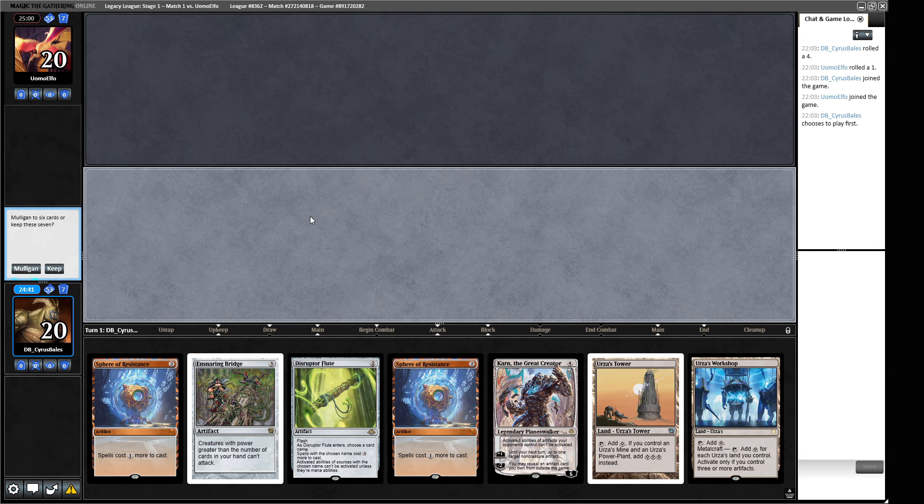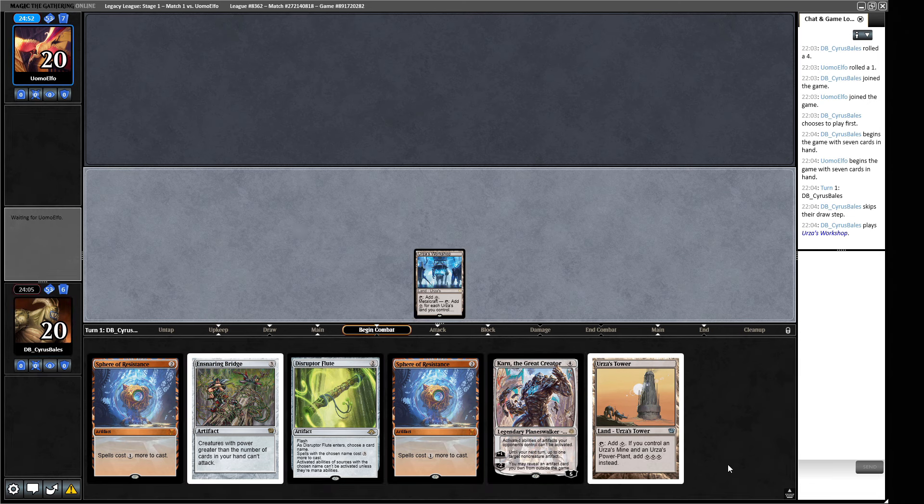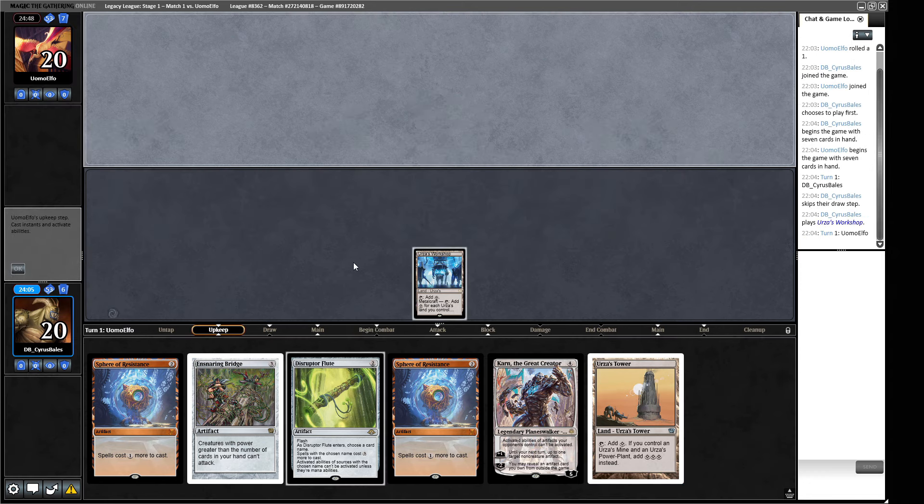Our first opener with this deck has a Tower and a Workshop. We can make a turn two Sphere that might shut down some of our own stuff, or a turn two Disruptor Flute, but we need to find something more. However, this Workshop will start tapping for mana a few turns into the game. I think a turn two Disruptor Flute resistance might be necessary quickly enough — this is kind of what our deck does, so we lean into it and keep a hand like this. I would like to find some more mana; I'd rather have the Workshop Wastelanded because if our opponent does Wasteland it, we at least have Planar Nexus to draw, which allows our Tower to tap for four.